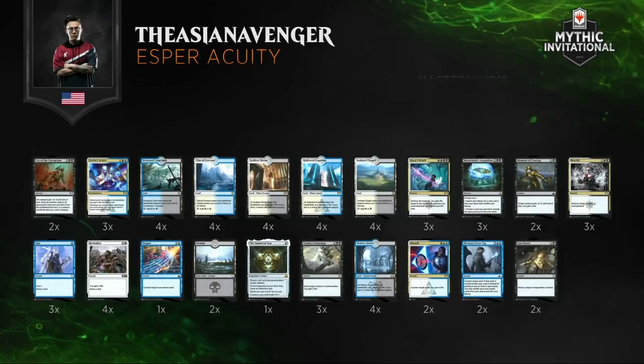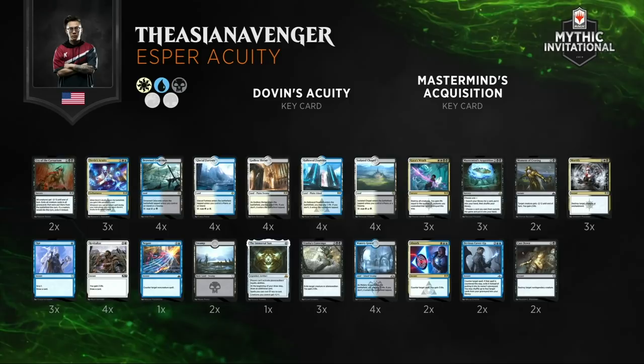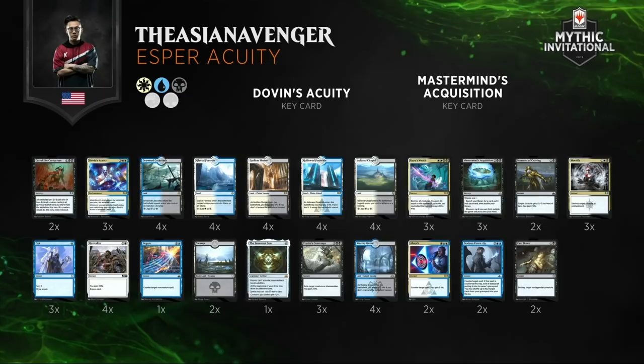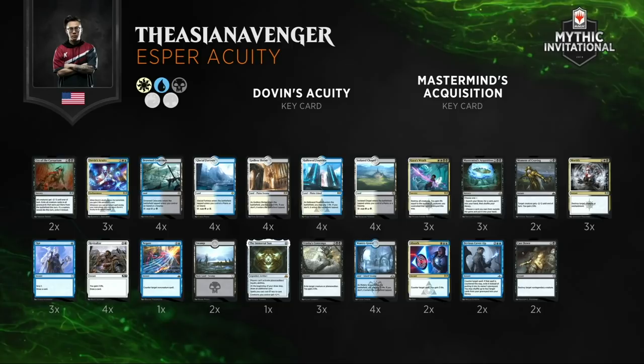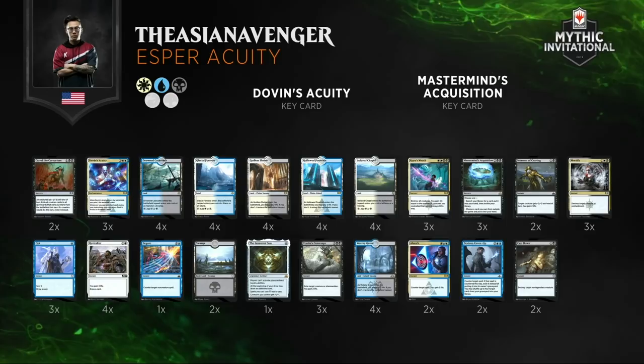Let's check out the Esper Acuity list — this is the deck we haven't seen in play nearly as much. Many players have brought Esper Control over Esper Acuity. Dovin's Acuity is the primary source of card advantage. What you want to do is play Dovin's Acuity, then play an instant on your main phase to return Acuity and get ahead on cards. This deck does not play Teferi, Hero of Dominaria, and instead opts to play cards like the Immortal Sun in the main deck. That way, if you play against other Esper Control decks, you have the trump card.